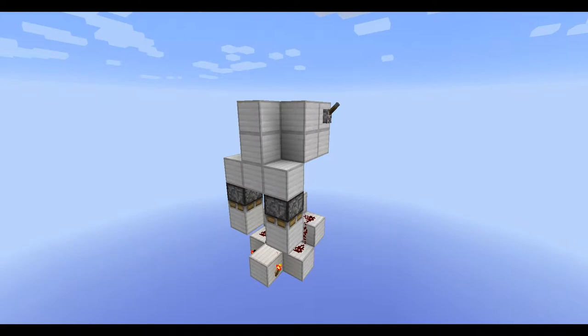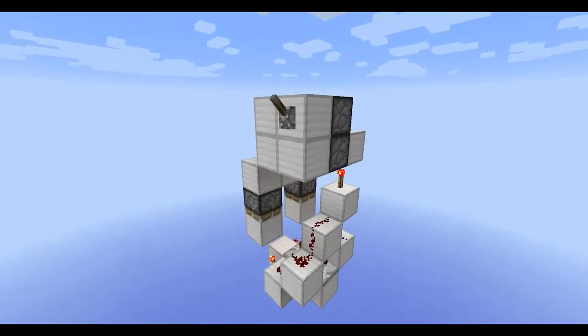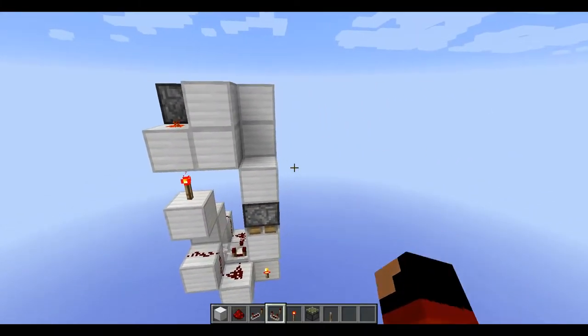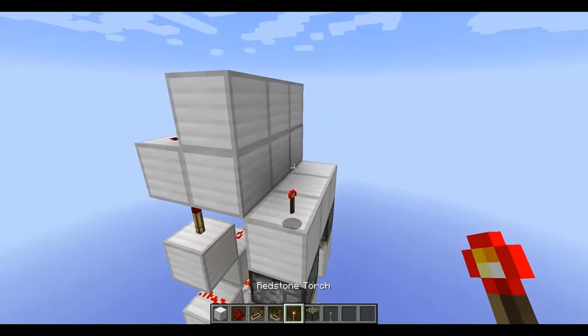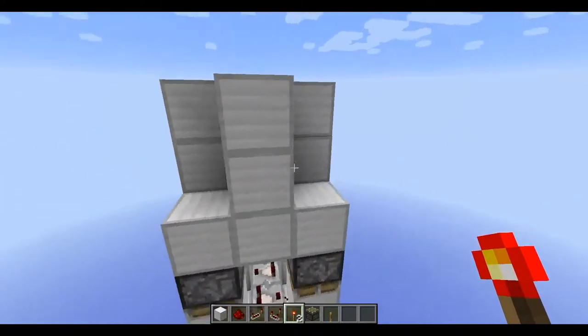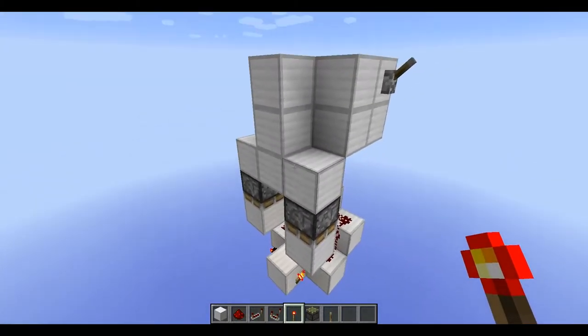Hey you guys, CreepyKillXP here, and today I have a remake of my most popular video, which is a redstone torch key door, which basically works just by putting a torch here, lets you walk in, and then closes by itself after a certain amount of time. And the reason I'm making this video is because